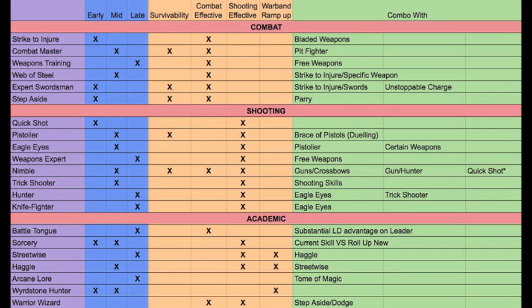The best combo with Pistolier is Dueling Pistols. Dueling Pistols are legit — the plus one to hit and the increased range is pretty awesome. Whether or not you're playing with the minus one to hit for multiple shots, that plus one to hit is awesome with a brace of pistols, especially if you're doing two shots.